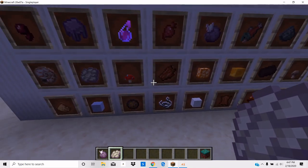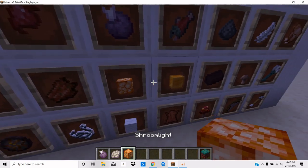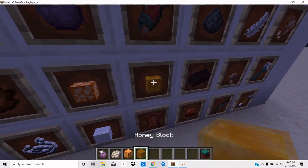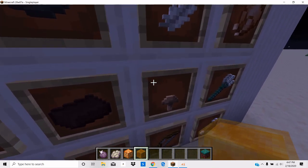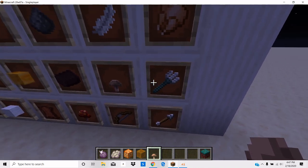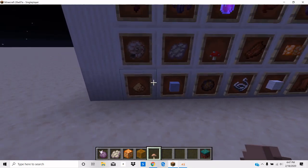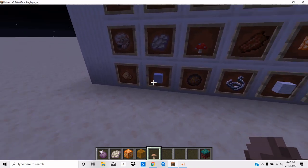These are tradable with piglins. Zombie farms. Trading with piglins. You have your honey farms from the bees, netherrack ingots, and brown mushrooms from trading. Trident farms from the drowned farm, and glowstone from trading with the piglins.